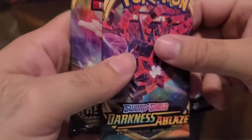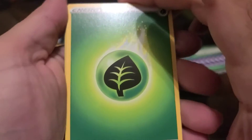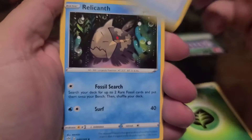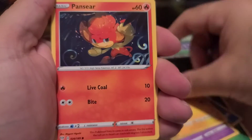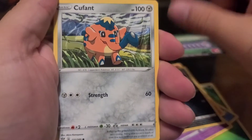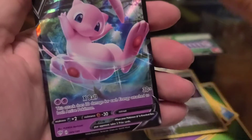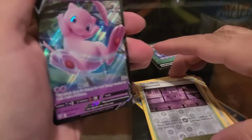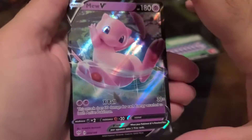We'll do the non-Chilling Reign first — let's check out our Darkness Ablaze. Opened up just a little bit too easy, which always freaks me out. We have Grass Energy, Yellowhorn, Relicanth, Soul Rock, Snubble, Mareep, Pansear, Dano, Cufant, Spikemuth, and... Mew V! Wow, from a green pack — that is definitely out of the ordinary. But I am not going to complain. Awesome pull.